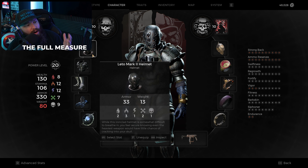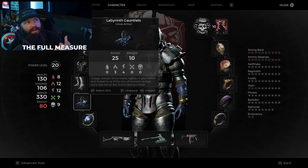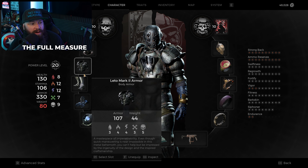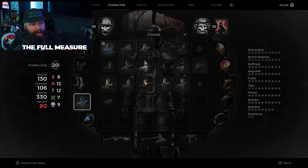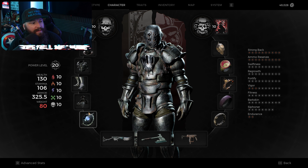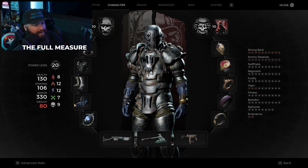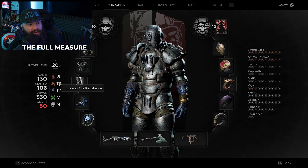For the armor, we are using Leto Mark II in the helm, breastplate, and legs, and then the Labyrinth Gauntlets on the gloves. The reason we're using the Labyrinth Gauntlets is because they have slightly higher armor than the Leto Mark II equivalent. The Leto Mark II is the armor in the game with the highest amount of armor overall, so it's a little bit of min-max choosing between the two — your resistances change slightly depending on which gauntlets you pick.